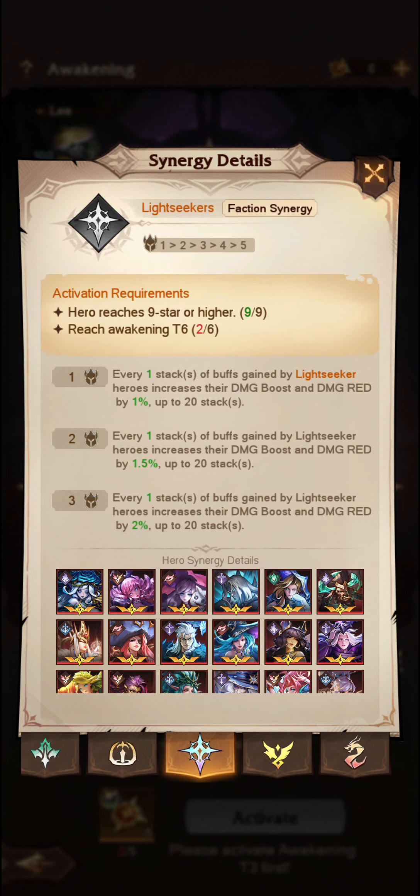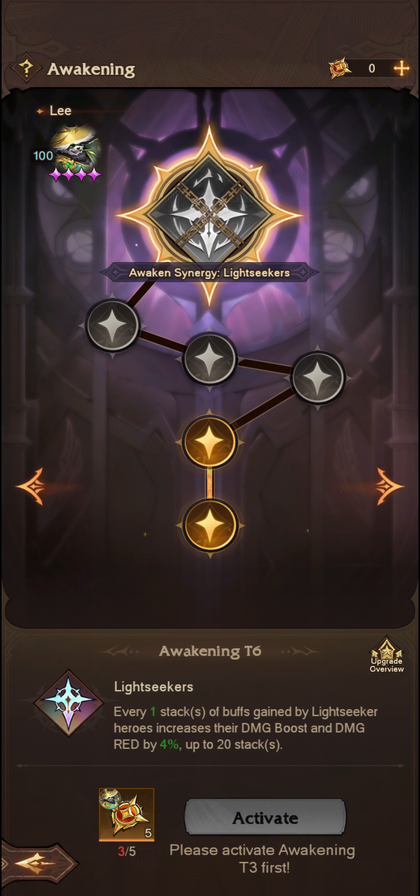Now the Lightseeker Synergy I've already been through before and there is an entire video on Lightseeker Synergy — just type it into Google or YouTube and you will find that. These Awaken Orders you will typically use to level up your units effectively and give them an additional synergy once they reach star level 9.